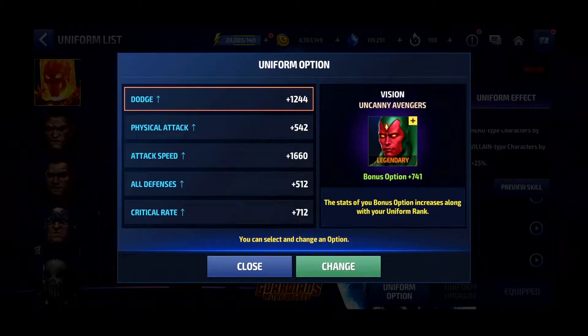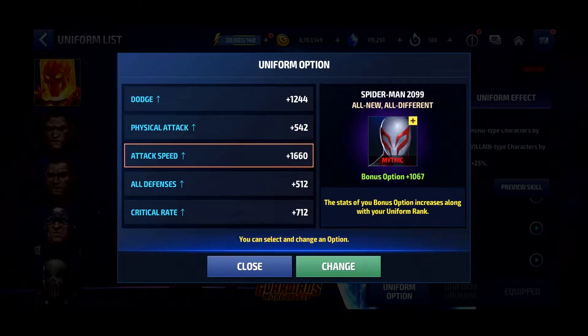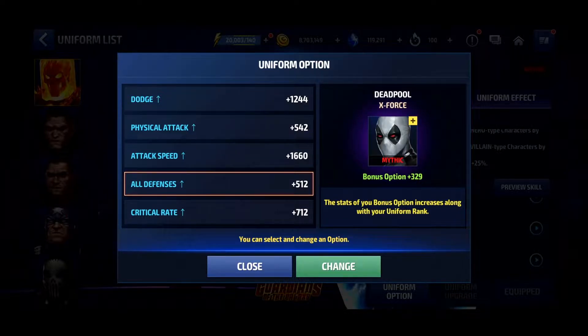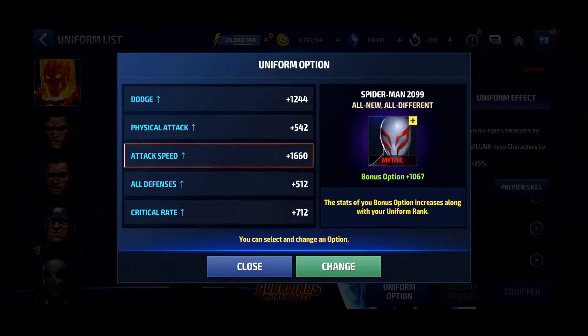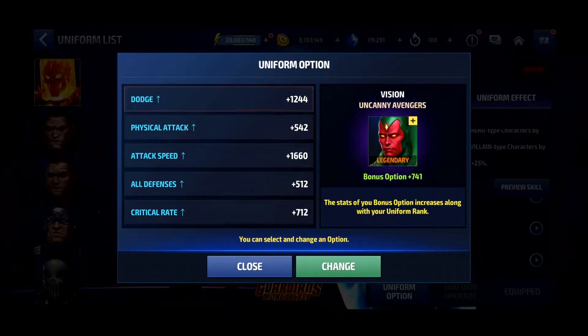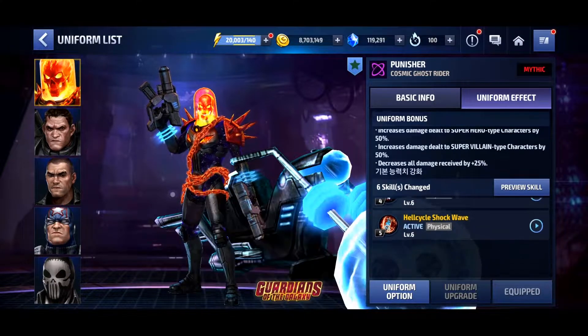Before we move on, let's look at the uniform options. We have Vision's Uncanny Avengers uniform, Storm X-Men Red, Spider-Man 2099 All New All Different, Deadpool's X-Force, and Moon Girl Monsters Unleashed. So we have a wide variety — a few popular uniforms and a few that not many people probably have.